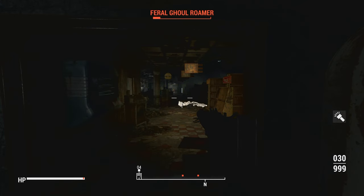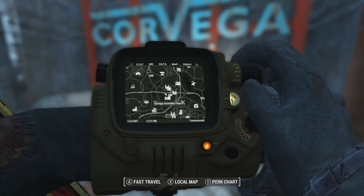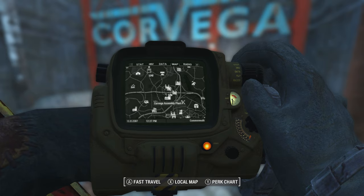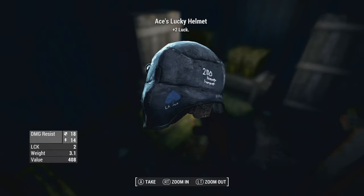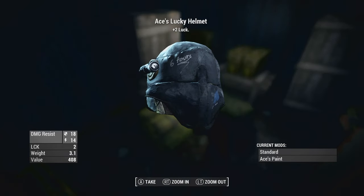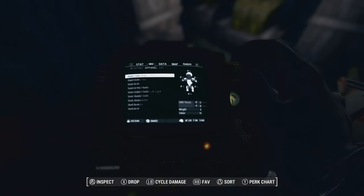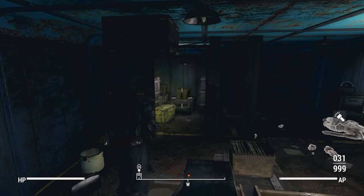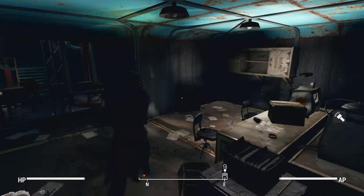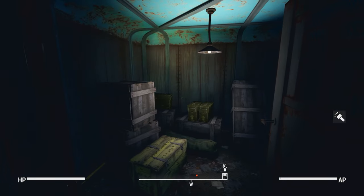Just so you guys know, Corvega Assembly Plant is literally right here by the Super Duper Mart in Lexington. Still, apparently in a back loot room, is the unique helmet. I found it — it's Ace's Lucky Helmet, which gives you plus two Luck, which is wonderful. It's a special helmet worth wearing, so obviously we want to put that one on.